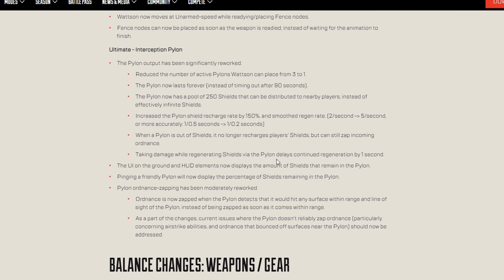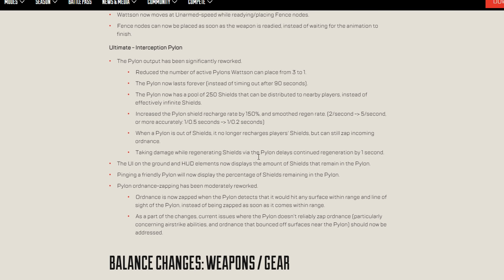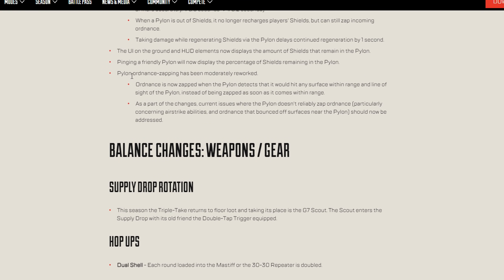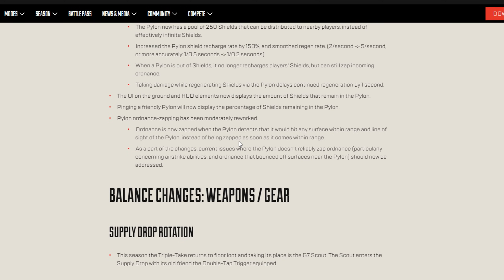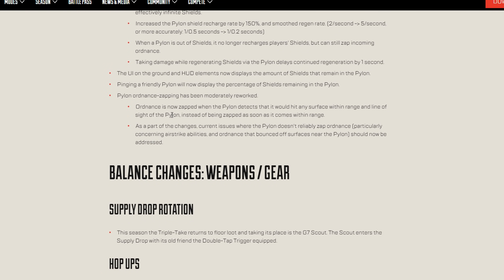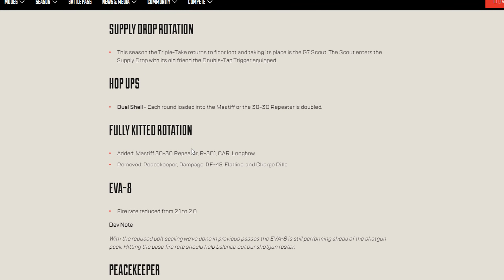The Pylon is reduced from three to one, lasts forever, but now only caps at 250 shield, with a faster and smoother regen rate. When the Pylon is out of shields it no longer recharges player shields, but can still zap incoming objects. Taking damage delays shield regeneration via the Pylon by one second. The HUD now displays the amount of shields remaining in the Pylon, and pinging a friendly Pylon shows the percentage. Pylon orb zapping has been reworked — I need to test whether it still heals enemies at launch. It now zaps when the Pylon detects it would hit any surface, so it just works better.